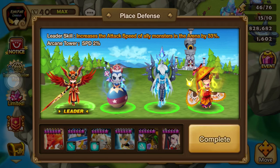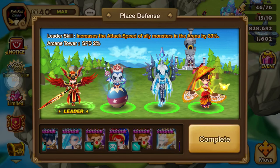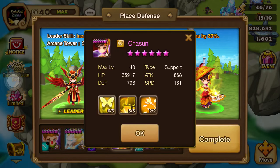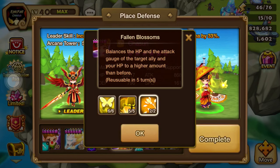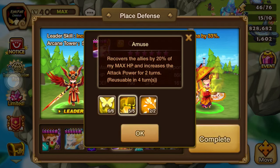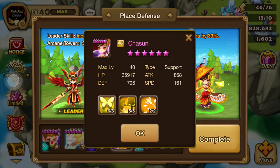In my particular situation, my arena defense has Vanessa at the lead, Orion, Theo, and Chassoon. What we've always come to understand is that Chassoon is an amazing healer and amazing unit all around, but she is known not just for her Fallen Blossoms but her A2 - and her A2 is a heal based on 20% of her max HP.